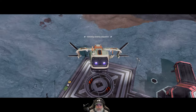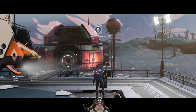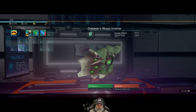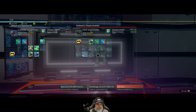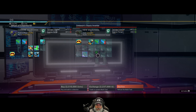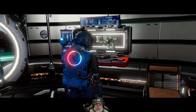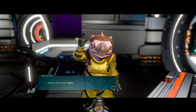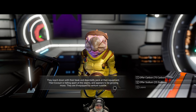There's an outpost here, so let's go ahead and land and see what they've got inside. This is just a C-class weapon - it does a little more damage and has a little more range than our current C-class weapon, but it would cost us 2.2 million to exchange it, so it's not enough of an upgrade to be significant. This guy seems to be upset about something - they reach down with their beak and dejectedly peck at their equipment. Their exosuit is falling apart at the seams and appears to be growing moss.